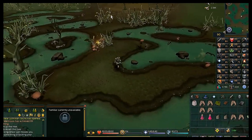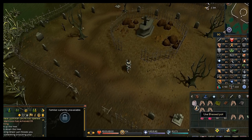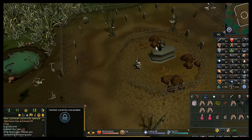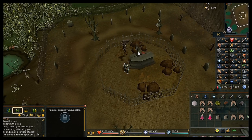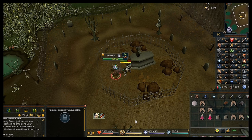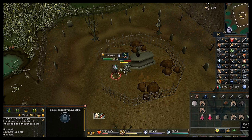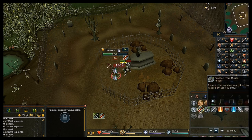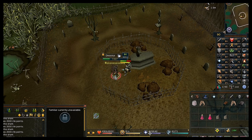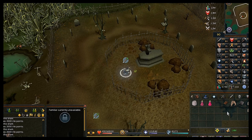Dessous is weak to air spells so have air runes ready. Use your blessed pot on the vampire tomb, wait a second, and Dessous will spawn and attack you. Prayer switching is tricky here: if you have Protect from Range/Magic on he attacks with melee, and if you have Protect from Melee on he attacks with magic/ranged. If you're not good at prayer switching don't worry about it — just focus on dealing damage.